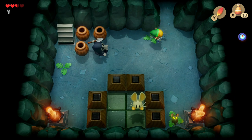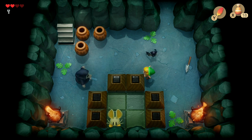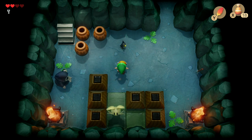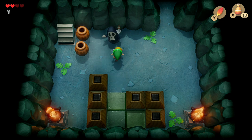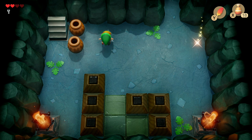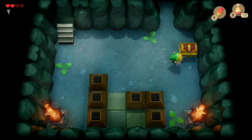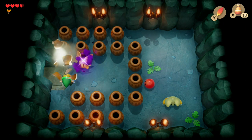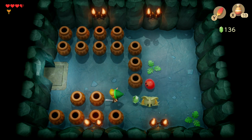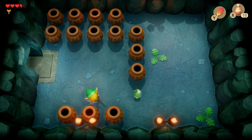In this part of the dungeon there is a special order to defeat the enemies: first the Pols Voice — the rabbit-like thing — then the Keese, then the Grim Reaper Stalfos. Get a pot, hit the Pols Voice, take out the Keese, then block the Grim Reaper's spear and slash it to death. That reveals a treasure chest with the Nightmare Key, which gives access to the main boss. Head back up, open the locked door, and we're met with more Pols Voices and a Gibdo. Use pots to take out the Pols Voices, then the Gibdo, and it unveils another underground path.